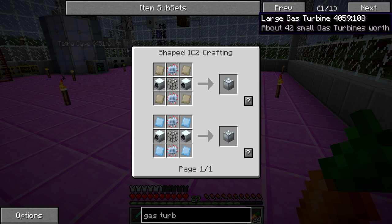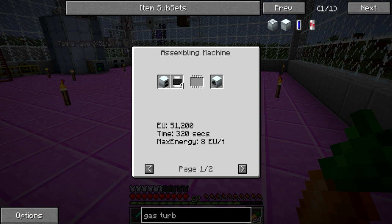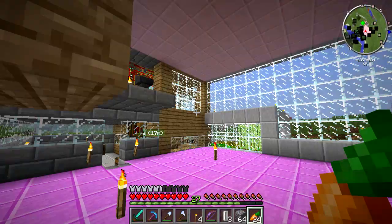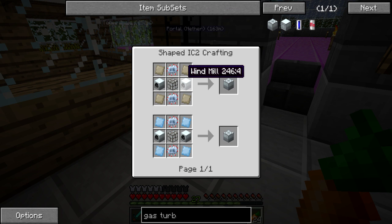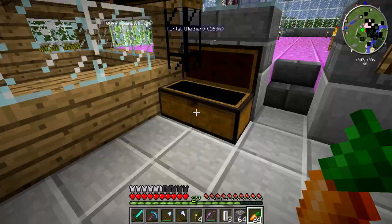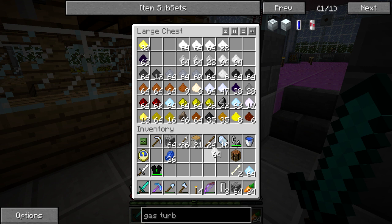I'm guessing that's for the hydrogen. Windmills, generator — four carbon plates and an assembling machine. That might be something we can do. Let's make one gas turbine so we can use that stuff. Gas turbine — we need windmills, so I need two generators. Why am I forgetting how to make a generator? Find iron, RE battery, and an iron furnace. Okay, no biggie. I need tin — let's grab a stack. Put that aluminum away for now. That's nickel.